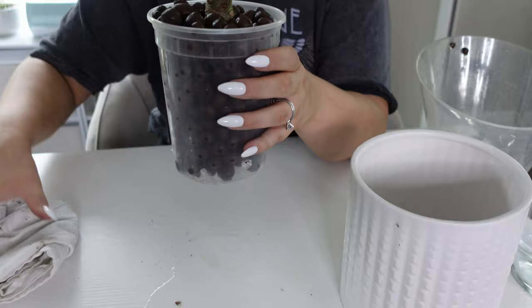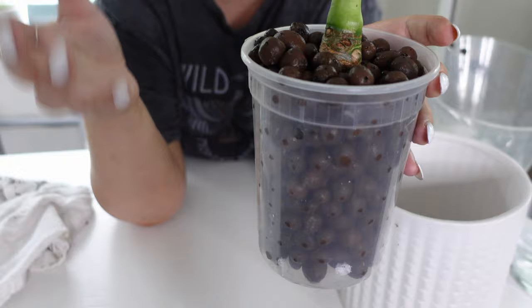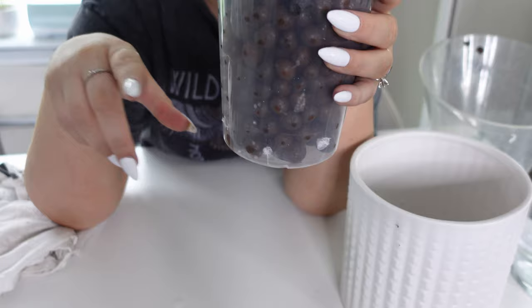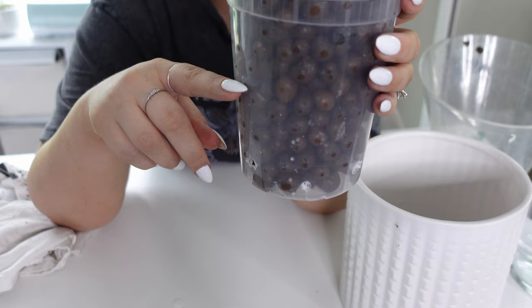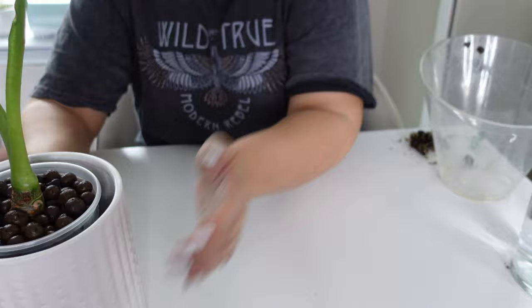The plant is in LECA now and I'm really excited to see how this works — how it roots and everything. That big stem in there is going to be able to give it a lot more root. When I fill the jar for semi-hydro, I always fill it to the root line. Since it has only some little baby roots, I'm going to fill it halfway. I'll try to show you what that means — the camera might not pick it up clearly.